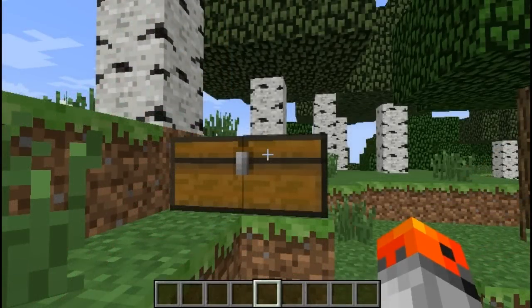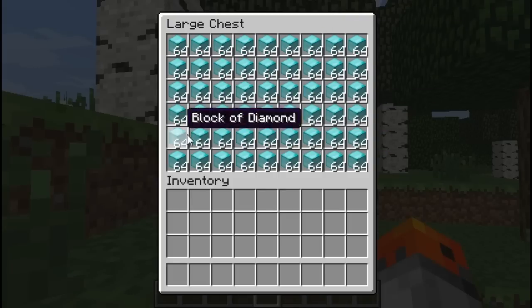It is possible to store 31,104 coal, iron, gold, emeralds, diamonds, lapis, or redstone in a double chest in the form of solid blocks — and that's a lot of diamonds. I'd estimate that you'd have to dig around 15,000 diamond ores with Fortune 3 to get that amount of diamonds.